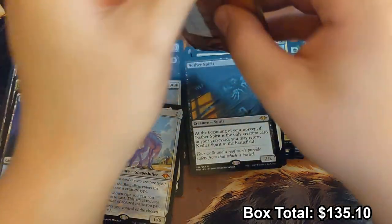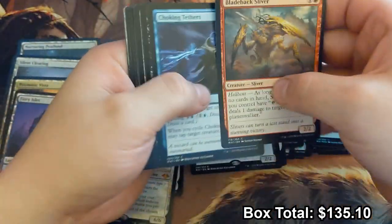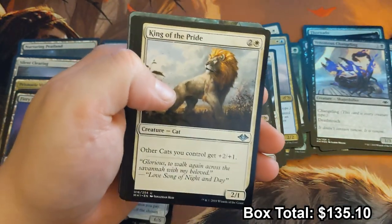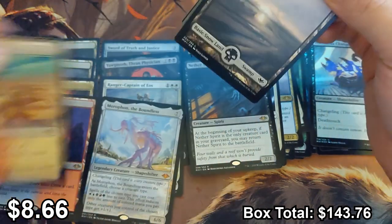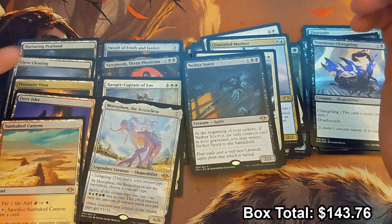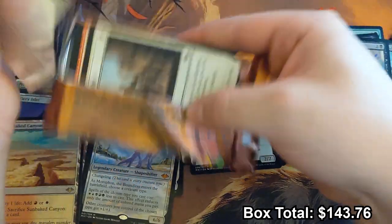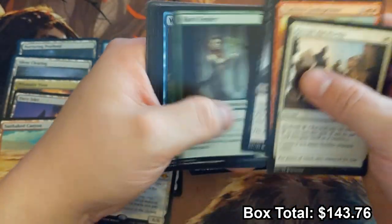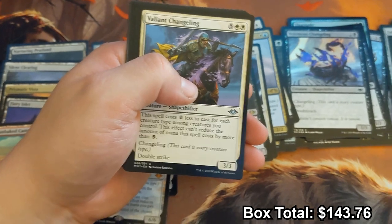Four packs left. Can we hit an Urza or a Rin and Seri? Force of Negation would also be good — it's been pretty elusive. Sunbaked Canyon — okay, I mean, having four of the five horizon lands is not bad, plus the Prismatic Vista. Better than bulk rares for sure — probably closer to five dollars a piece at this point, but no Horizon Canopy, even though Horizon Canopy has dropped significantly.